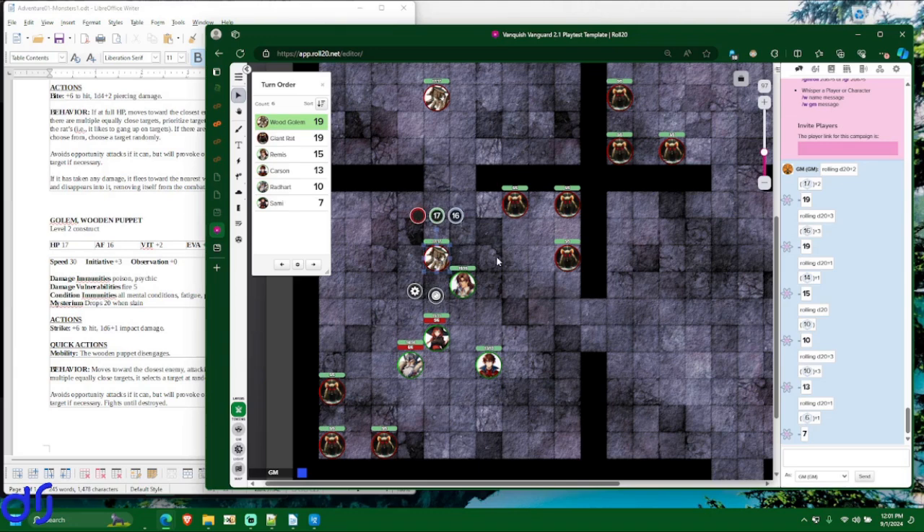The other thing to note about opportunity attacks is that you need your reaction available to use one — you get one reaction per turn. If two wood golems both moved away from Remis, he could make an opportunity attack against the first one, but then he's used his reaction and can't make one against the second. Once he gets another turn, his reaction recharges. You only get one reaction per turn under normal circumstances.